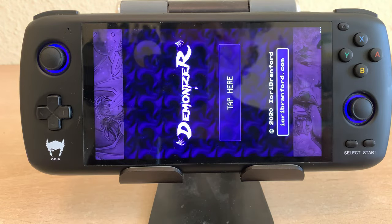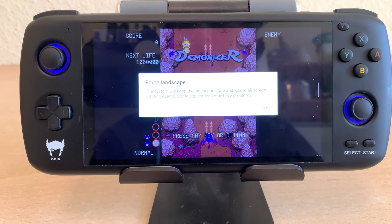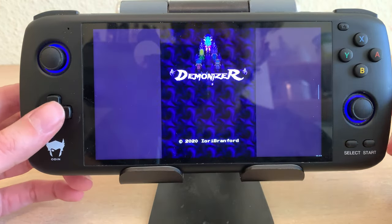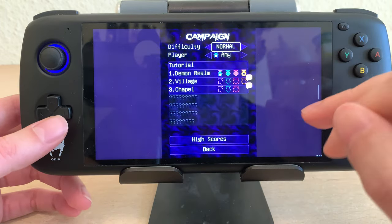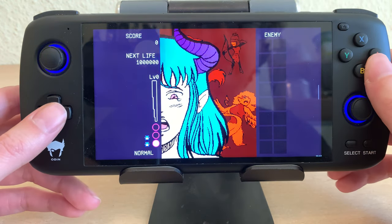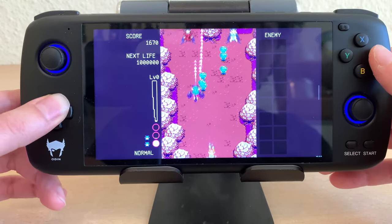Demonizer is a fun game too, but unfortunately it loads in portrait mode. There's a solution to this — you can go into the settings and say Force Landscape. I warned you there could be some issues because it's not made for this, but for Demonizer this works fine. There's a key, and unfortunately you do actually have to tap here on the screen since it doesn't have gamepad controls for the menu. Let's go to Campaign and Normal — I'll skip the tutorial and go straight to the game.